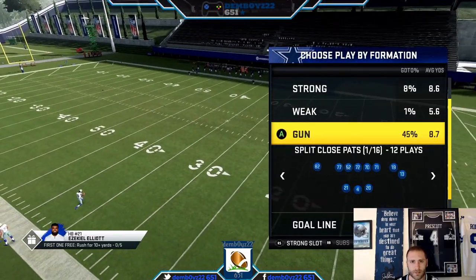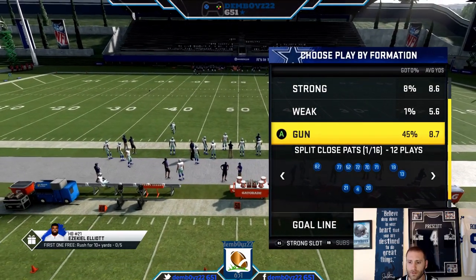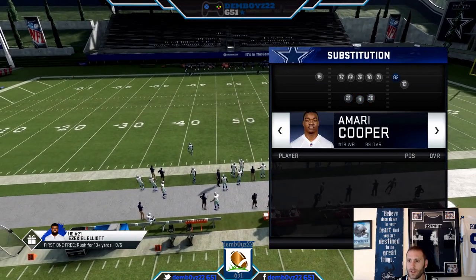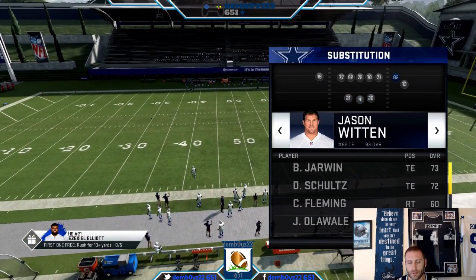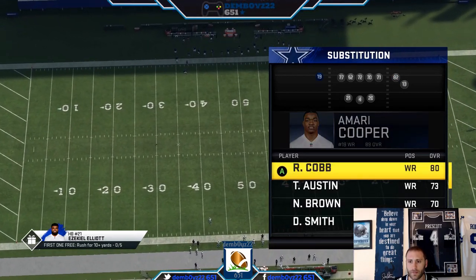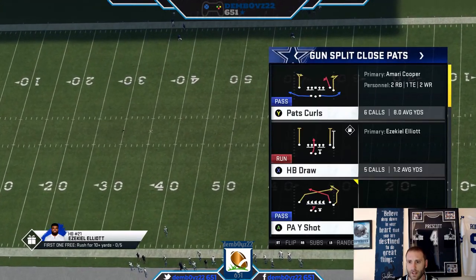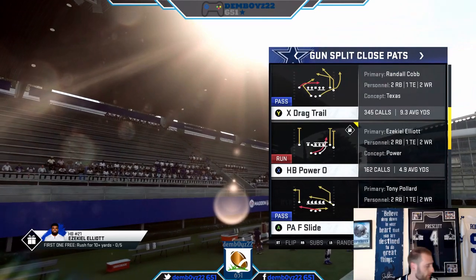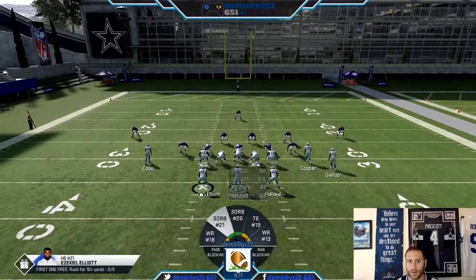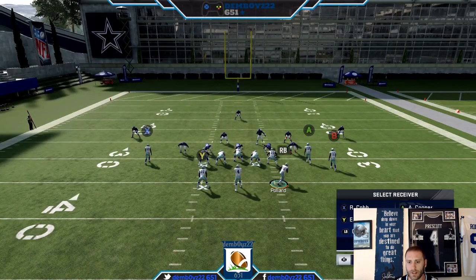Now what you're going to do is hit right bumper for subs — just ignore what it's telling you about when it's going to be over. Come over here and manually put in a wide receiver. In actuality, what's going to happen is you end up with three wide. Now we can set up our custom trips.